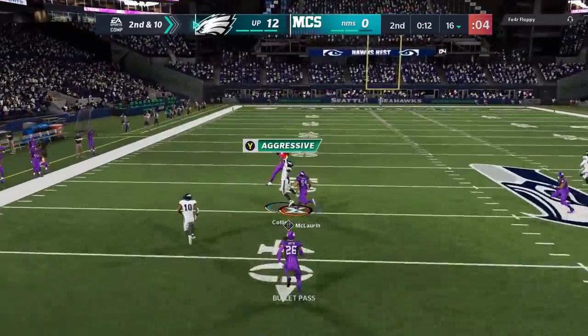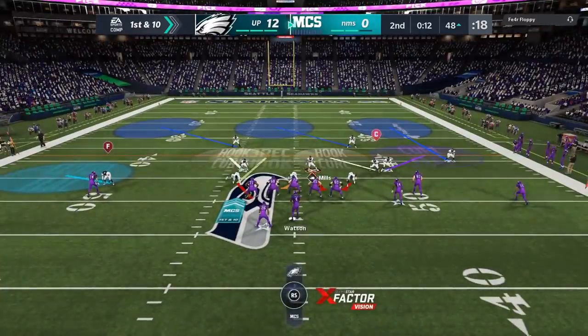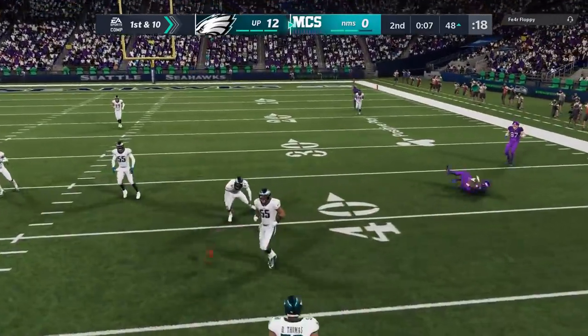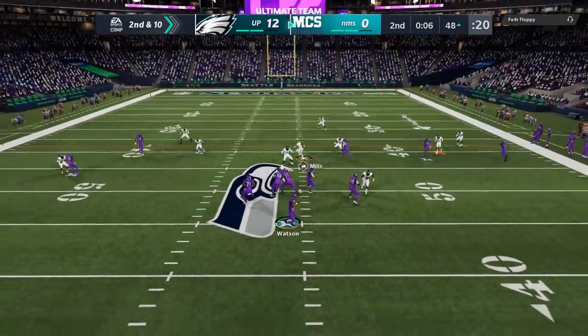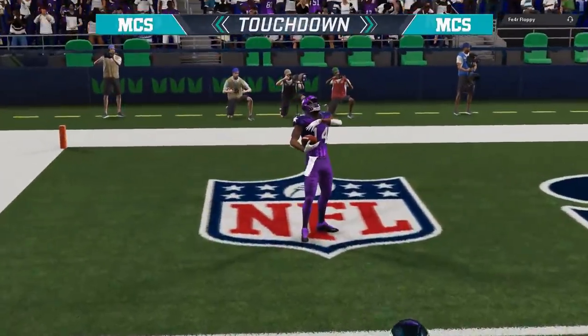On the offensive side, for some reason I decide to try to put him away because I'm up 12 — thinking if I score again maybe he'll quit. And I basically give him the ball right back with an opportunity to make a play. I have a lot of faith in my defense anyway, as Night Train makes another play. But ultimately I probably should have just ran the clock out. On the next play, he found something — Stefan Diggs comes up big once again and absolutely burns Taylor Mays.